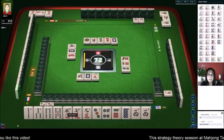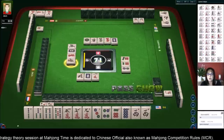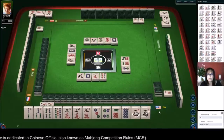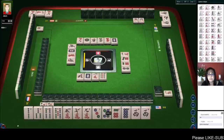I think no matter what, mixed triple chow is going to be the way to go with a pong of seat wind. One thing I was thinking is we could sacrifice this pair of west winds and go for all simples. But that would just be swapping out two points — one for the other — because all simples is two points. We might as well keep what we have.